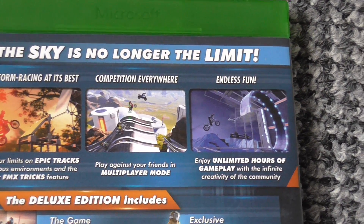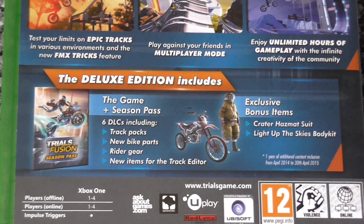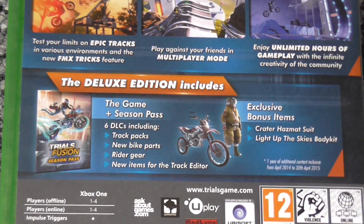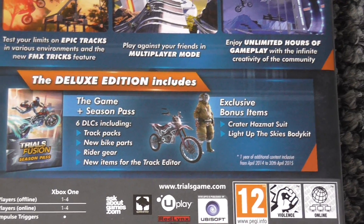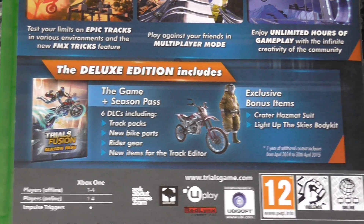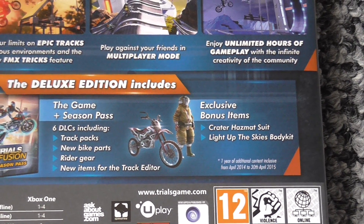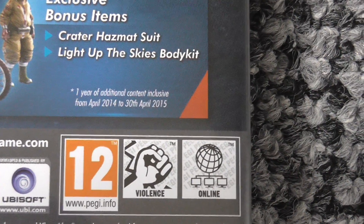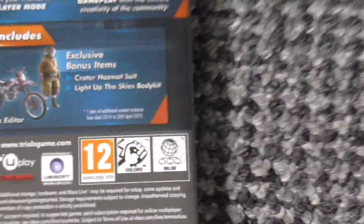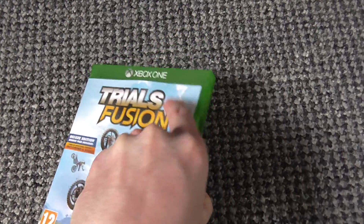It says enjoy unlimited hours of gameplay with the infinite creativity of the community. The deluxe edition includes the game plus season pass — six DLCs including track packs, new bike parts, rider gear, and new items for the track editor. It also says exclusive bonus items: Crater Hazmat Suit and Light Up the Skies body kit. Down here it says one year of additional content from April 2014 until April 2015 — that's what the season pass is.